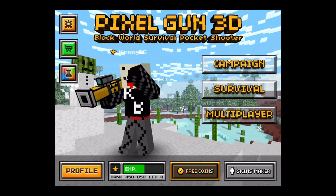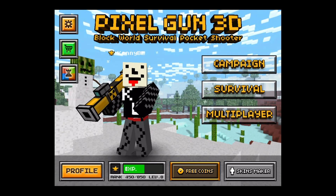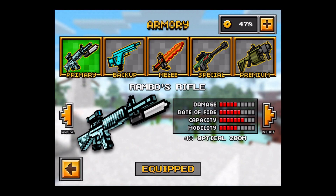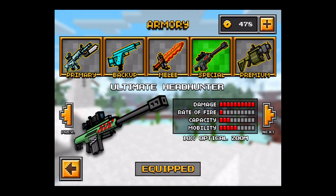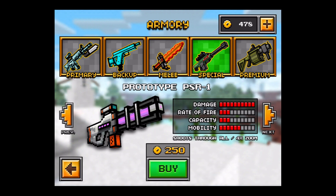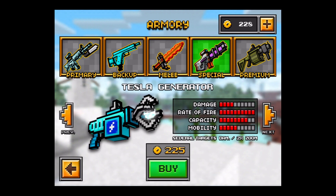Hey YouTubers, KB here with a quick review and update of Pixel Gun 3D version 5.3. It's a 250 meg update, which is significantly big. It offers three new weapons — as you see here, the railgun, which I just purchased here,